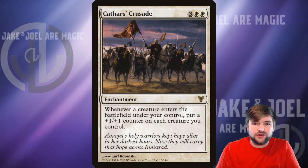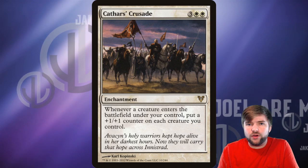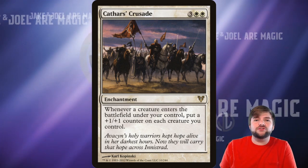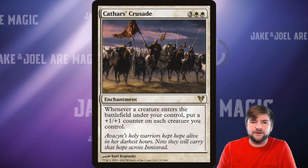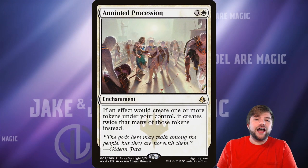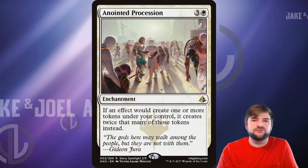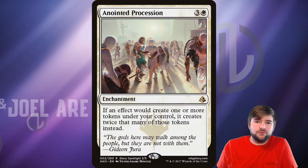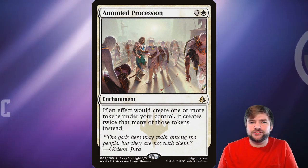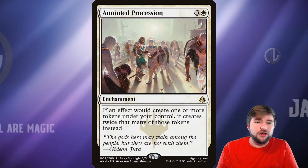How about Cathar's Crusade? Whenever a creature enters the battlefield, put a plus-one, plus-one counter on each creature you control. So now not only are we creating 2/1 Fairies with flying every time an enchantment or artifact enters, but we're giving each of those existing Fairies a plus-one, plus-one counter, and our flyers just keep getting bigger and bigger. Next up, I would play Anointed Procession — almost an auto-include in a strong token strategy deck — which is going to double the triggers on Alela each time. That's one of the strongest strategies: triggering her ability and taking advantage of what she creates.